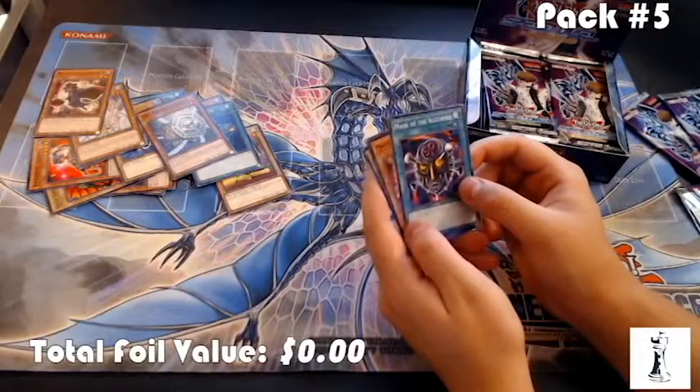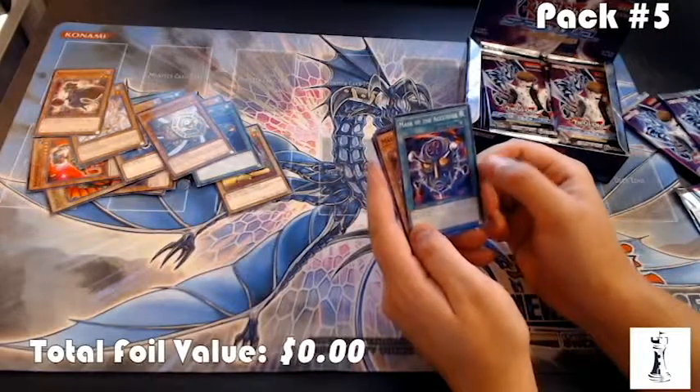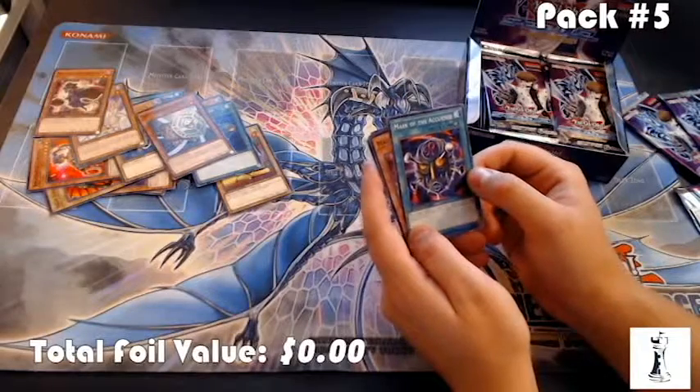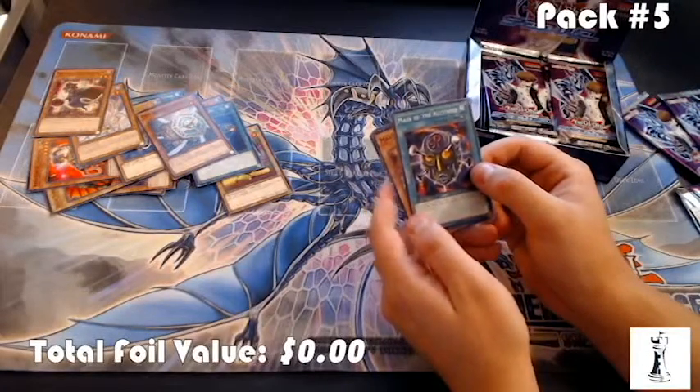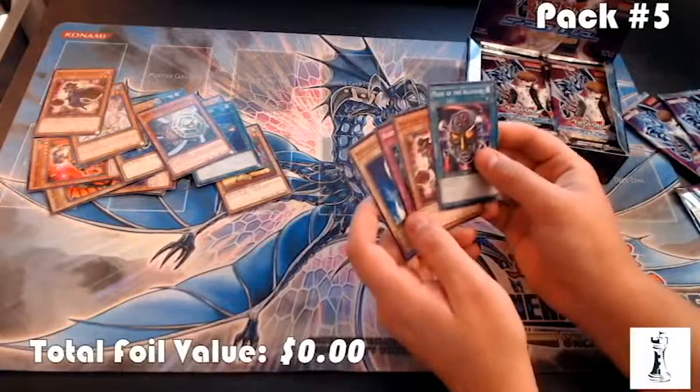Mask of the Accursed — I have so many people excited about this card. You basically equip an opponent's monster with it, they can attack, and the opponent loses 500 life points every time it's your upkeep. I've already seen people run three of these in a deck. That's nasty.